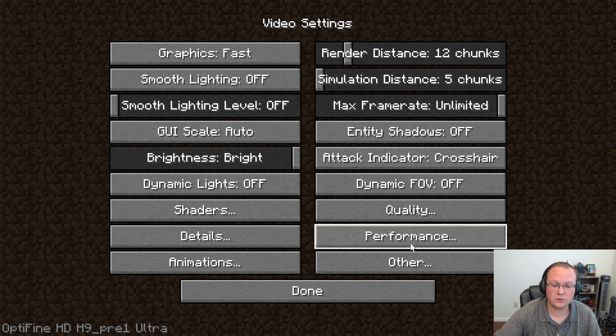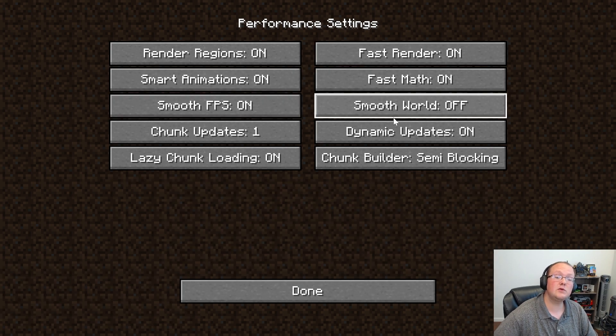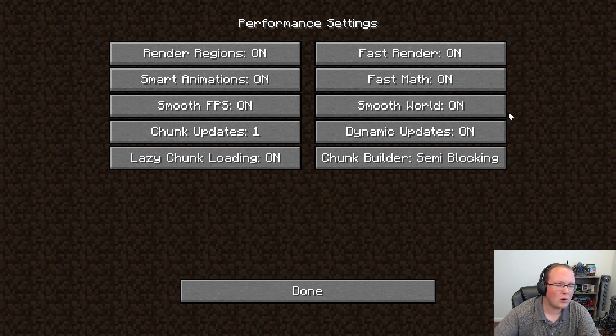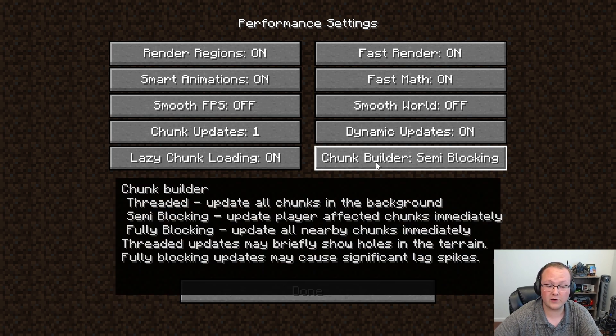In the Performance tab: turn Render Regions on, Fast Render on, Smart Animations on, Fast Math on, and Smooth FPS and Smooth World on. Note that Smooth FPS and Smooth World will smooth your FPS and eliminate lag spikes, but will technically lower your overall FPS — which is actually a good thing, since you don't need more than 60 FPS. Chunk Updates: set to 1. Dynamic Updates: on. Lazy Chunk Loading: on. Chunk Builder: set to Semi-Blocking — hover over it and give it a read, but semi-blocking is the right choice.